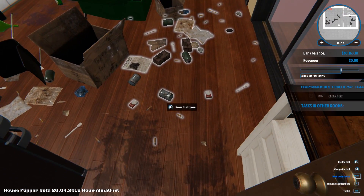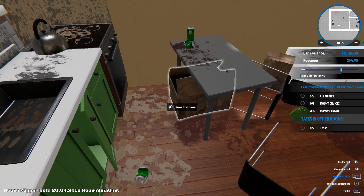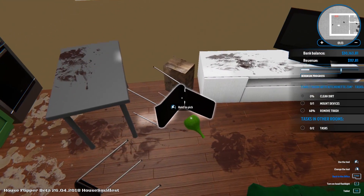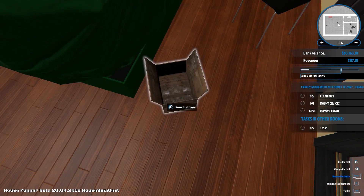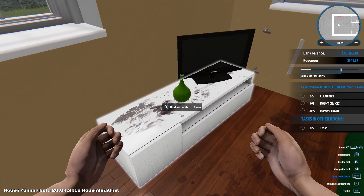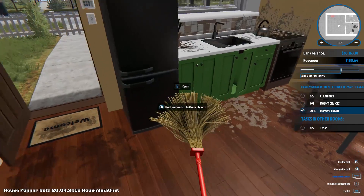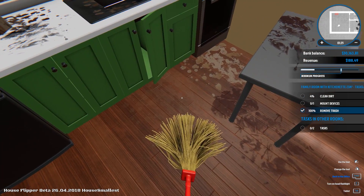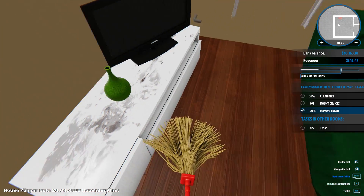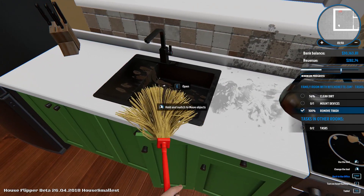We need to clean mount devices and remove trash. Let's do this really quickly. Press to dispose — look at all these cans. Let's move the chair over here, dispose of the garbage, and dispose of everything. We removed all the trash. Let's remove all the dirt — there's a brand new cleaning animation. The game has been updated and it runs smoother with better graphics.